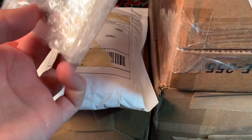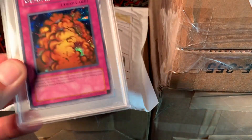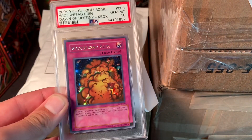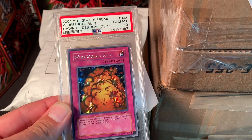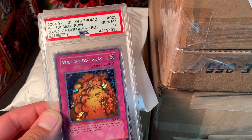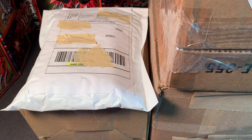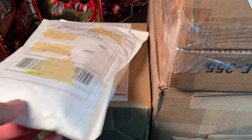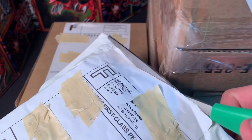Here we have an inexpensive PSA 10. I did a partial trade cash with a guy and I needed this to finish up my Dawn of Destiny Xbox set. I have the Winged Dragon of Ra and Dark Sage and Gemini 10, so I needed that. I picked that up and got the guy that was selling it a card for pretty cheap, so it kind of helped us both out — glad we could get it done.